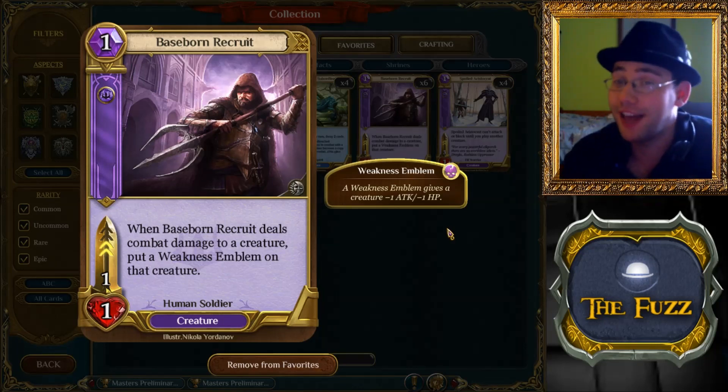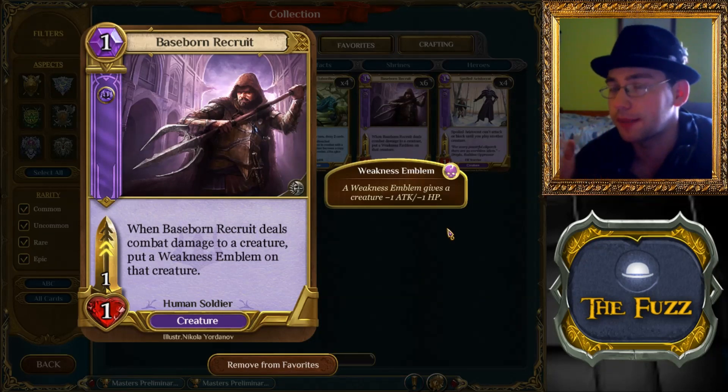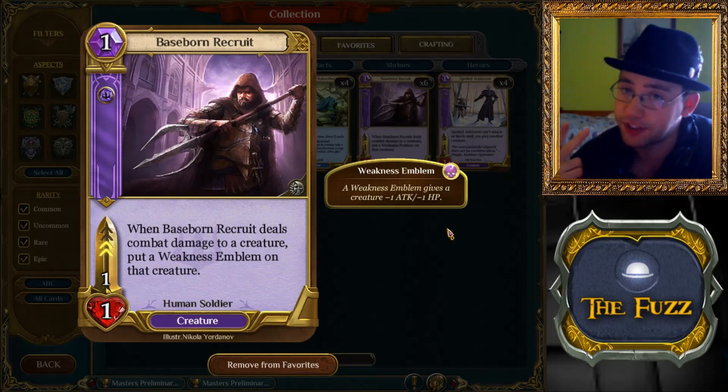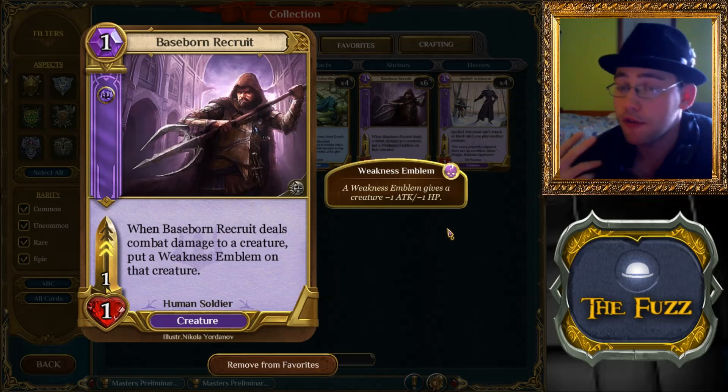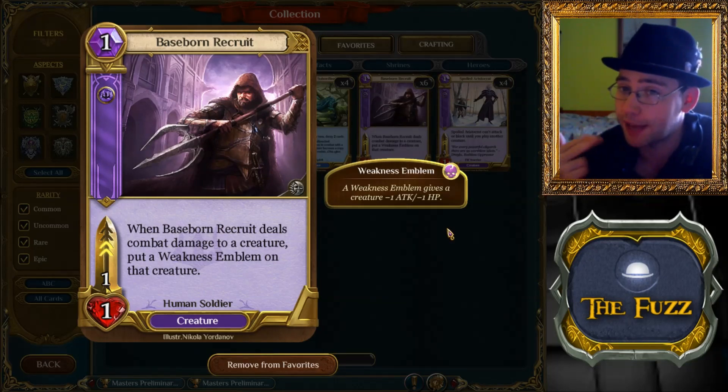I really like the design on this guy, and I'll tell you why. It's a one-drop for Dominion, and they were the only aspect except Wisdom that did not have two one-drops — they only had one, the Aristocrat. However, the developers designed a one-drop that is essentially like a two-two, because it deals one damage and then puts the weakness emblem on something, so it can basically trade with a two-two without actually doing two damage to the face.